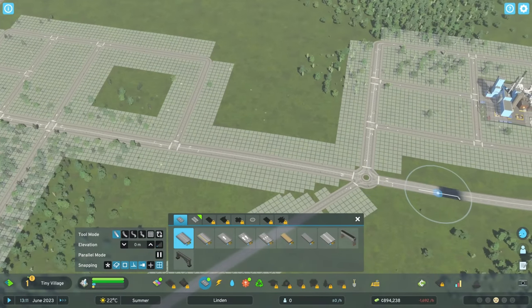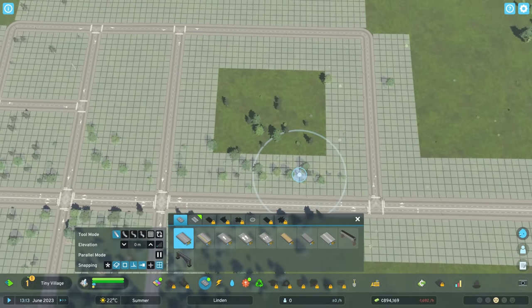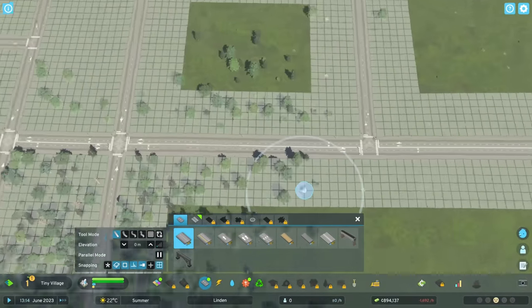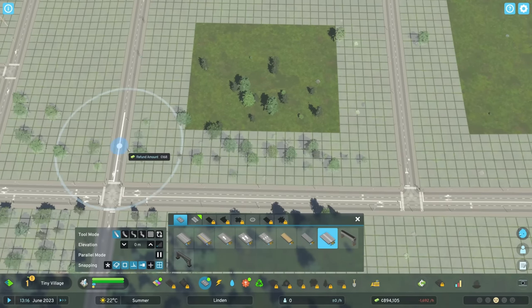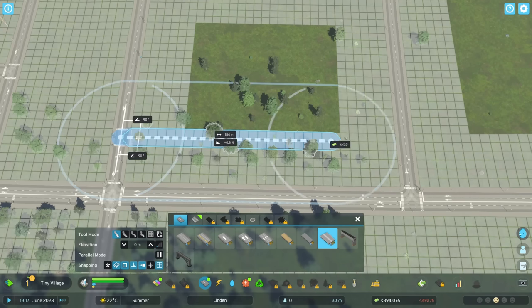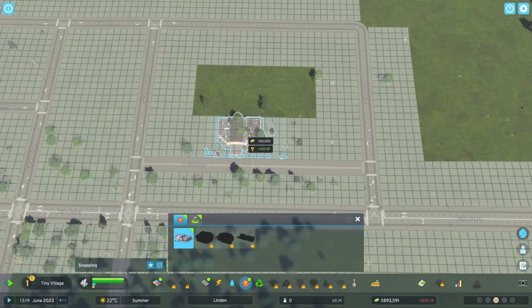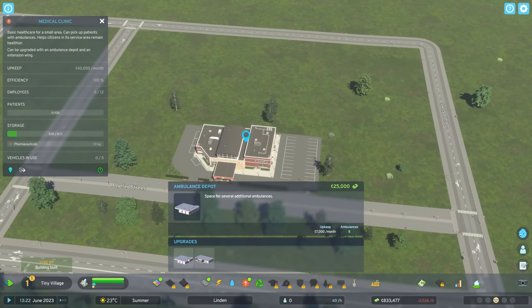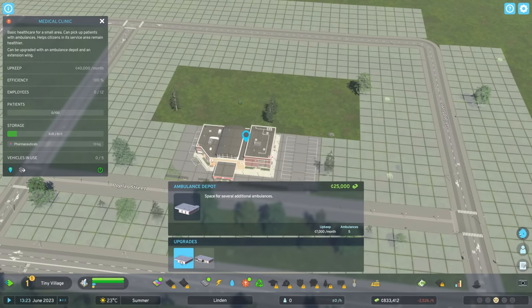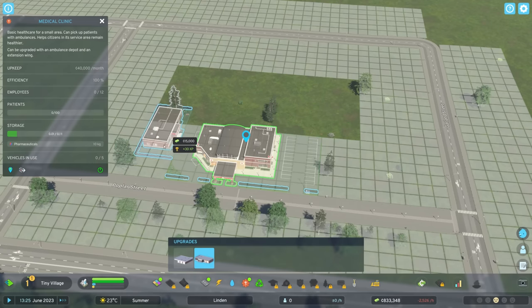We do have what is essentially a very major road right here, so on that road I'm going to go ahead and build our medical center, and we might do a little bit of death care somewhere nearby as well. What I'd like to do is use a pedestrian street for this — I like to put my service buildings on pedestrian streets, there's just something about it that looks cool. The medical center can go here, and we can upgrade it with an ambulance depot for more ambulances and an extension wing.